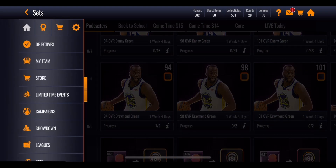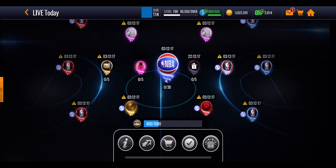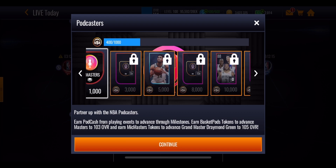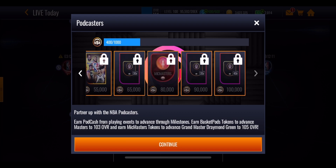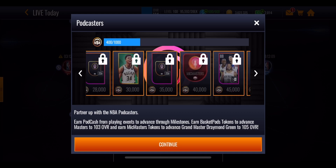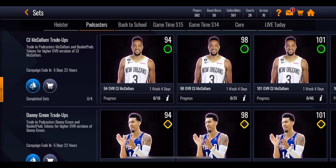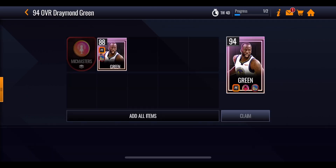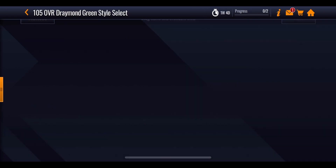In the actual milestones themselves they only give out a certain number of McMaster tokens — one at 1,000 points, another at 20,000, another at 40,000, and a final one at 80,000. So in total that is only four McMaster tokens. However, you need six tokens in total to get Draymond Green all the way from 88 overall up to 105 overall Grandmaster.